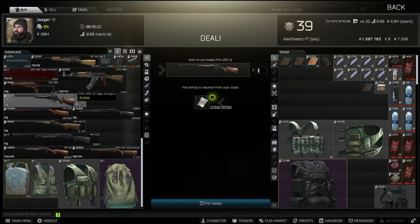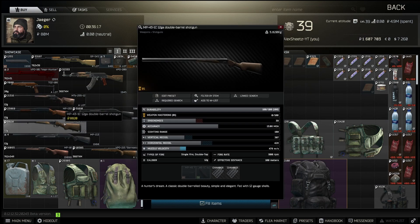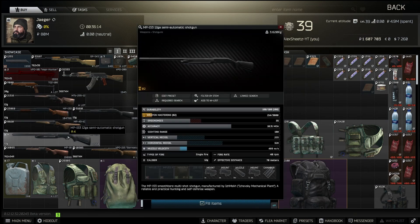At level one traders, a lot of your quests are going to revolve around killing scavs or finding items in raid. This makes any of the shotguns from Jaeger 1 a great option, as you don't have to worry about killing PMCs at this point. Which shotgun you use is largely personal preference, as any of them work great and you can also find a ton in raid.